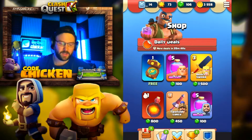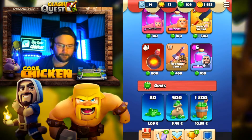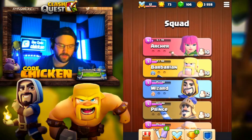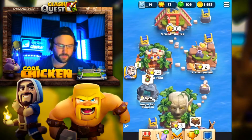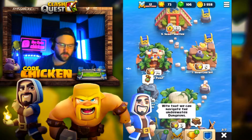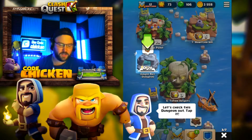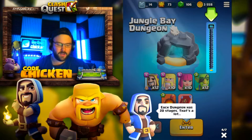Let me know what you guys think down below in the comments. We're finally playing the update — we got the compass, and I think that's all we're going to spend today. You found a compass! With that, we can navigate the underwater dungeons. Let's check this dungeon out. Each dungeon has 20 stages — that's a lot. But each stage we complete stays completed.